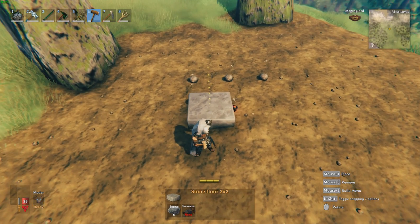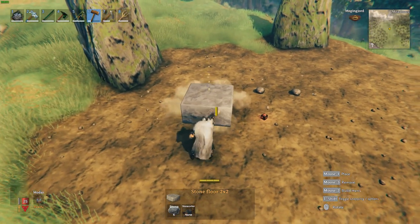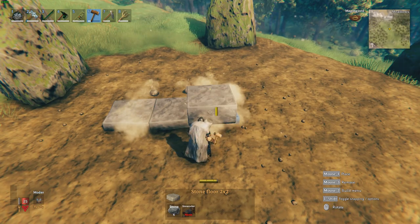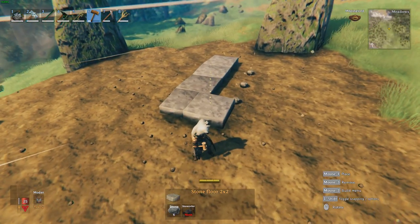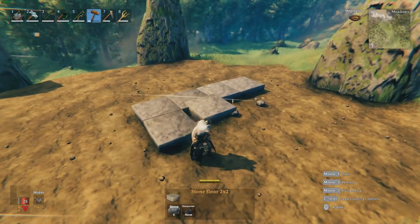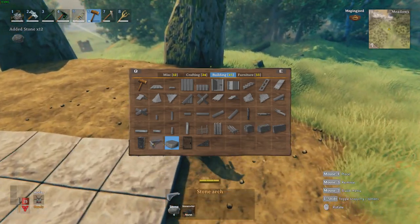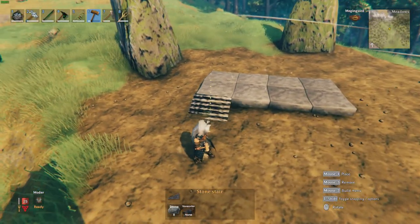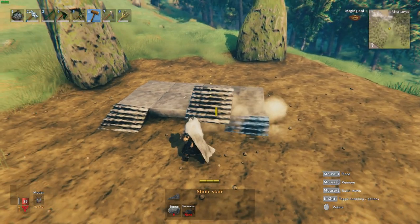One of the first things you need to do is make sure the land is flat, so get a hoe and make sure everything's flat around the building area. We want to start by putting four stone slabs down like this, surrounded by another four stone slabs. This will function as the base for the furnace. Next, get two stairs and put them on either side of the path, just like so.